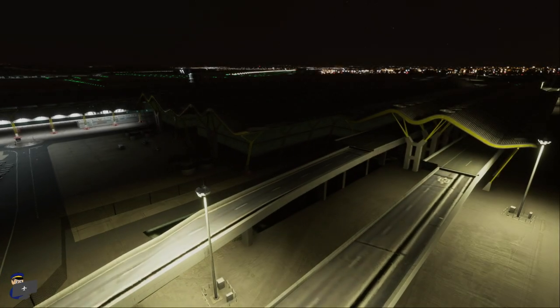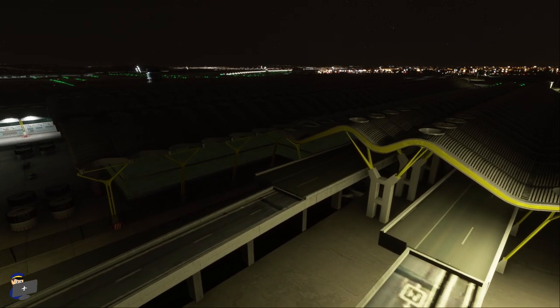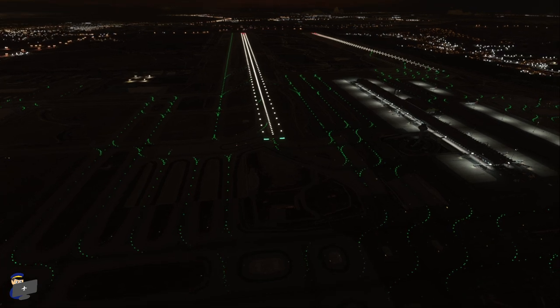The land side areas are quite nicely lit. It's good to see some custom hand-placed street lights which light up these elevated roadways. Unfortunately it's completely dark under this canopy, but you're not going to spend a great deal of time looking around here at night, so fair enough. The runway and taxiway lighting looks pretty good.